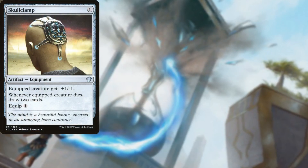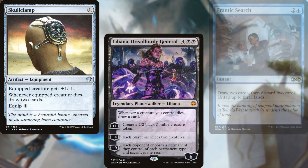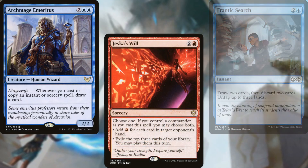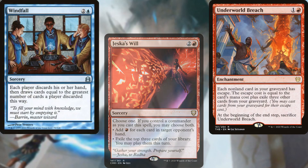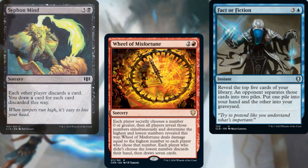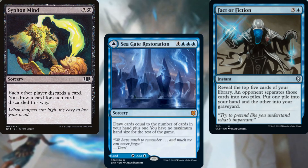Skullclamp, Liliana Dreadhorde General, Frantic Search, Archmage Emeritus, Jeska's Will, Underworld Breach, Windfall, Wheel of Misfortune, Fact or Fiction, Siphon Mind, and Seagate Restoration allow us to dig through our deck as needed.